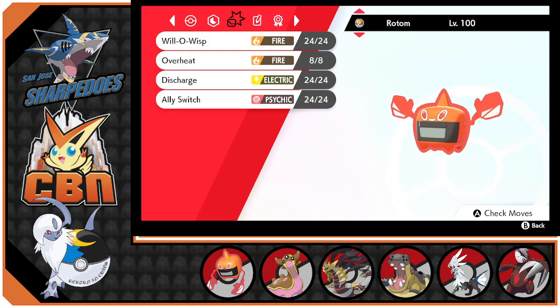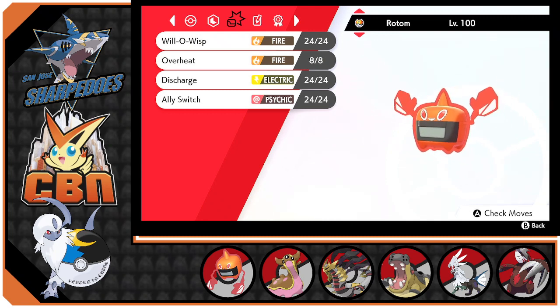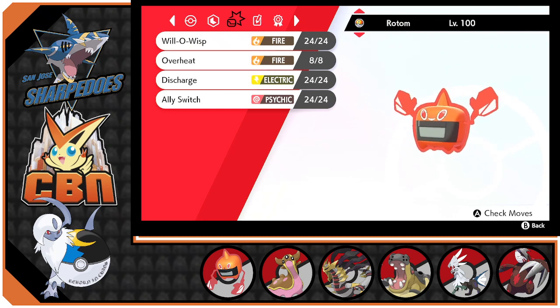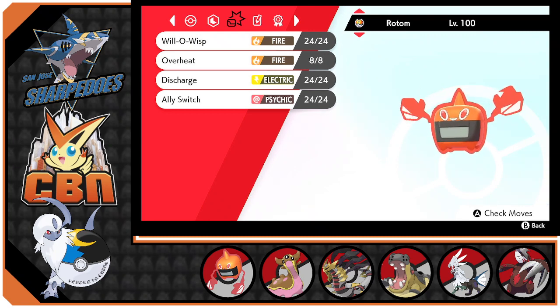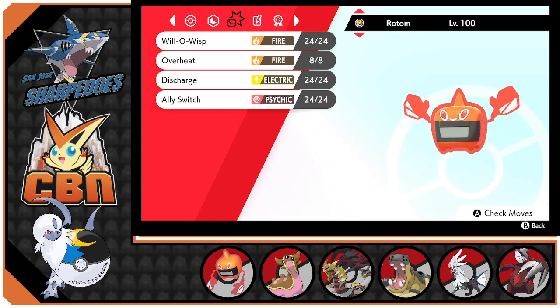Hello everybody, this is Tiny Gamma King coming at you with another draft league match. This is again in the CBN Draft League. Our opponent today is going to be the San Jose Sharpedos. This is a second week match — we won our first match and our opponent won their first match as well, so we're both 1-0, so one of us is going to be losing our winning streak today. It's still early in the league, but I'm hoping we keep that momentum going.